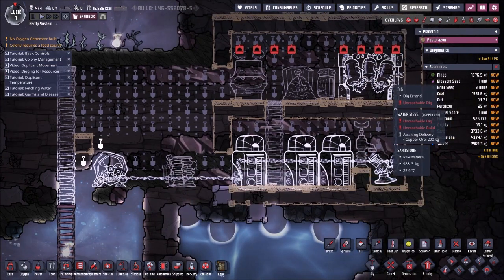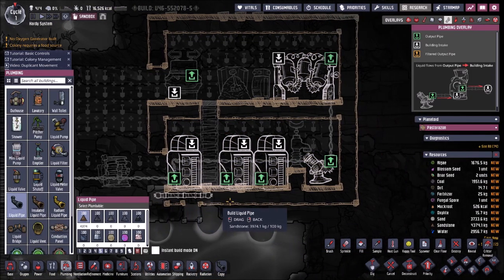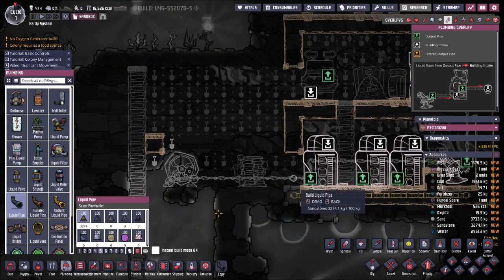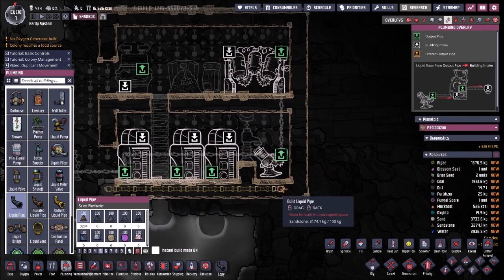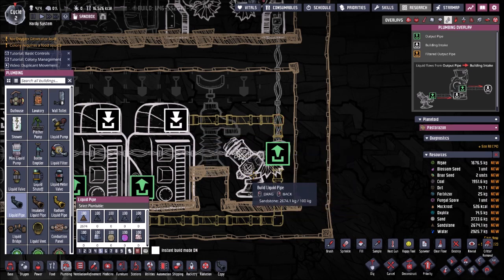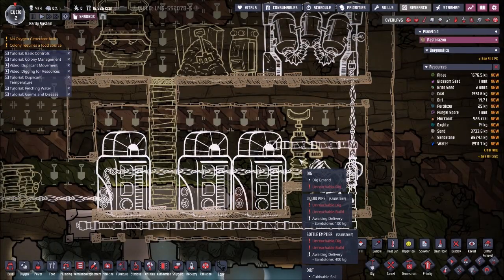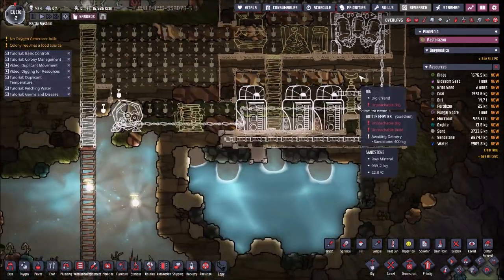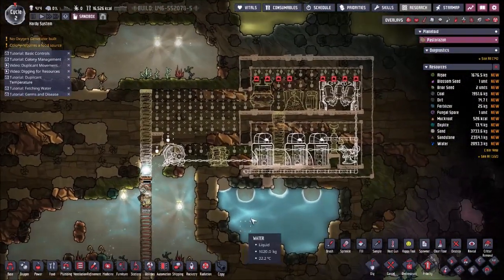We have power, pumps, and sieves — none of it is connected up yet, and that's where all this comes in. This pipe here connects to the actual liquid stuff of the base; anywhere that we want to bring in some polluted water, we attach it to this line. The liquid pump injects new liquids into the system. We don't actually have to use polluted water only — we can put in some normal water if we need to kickstart the system.